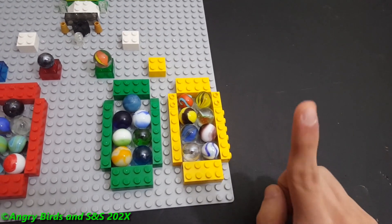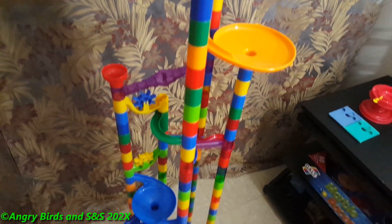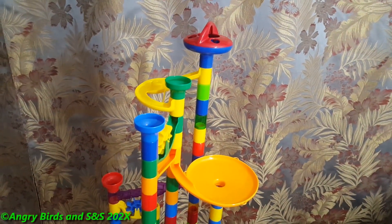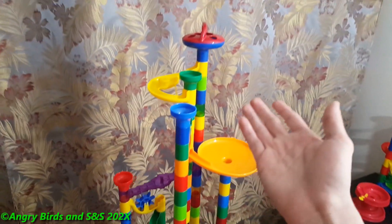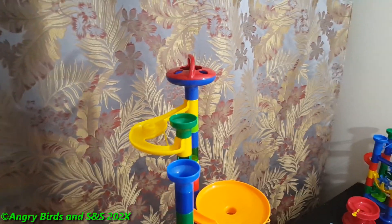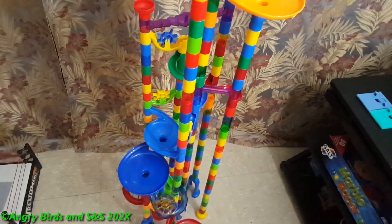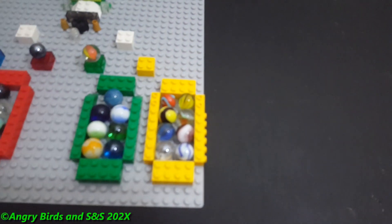Before we begin, Group D will be using a track from Chapter Two Season Six. It's similar to that track but with a couple of modifications — some clear pieces, parts from the Gold Marble Racer set including three flat funnels, the Gold Marble Racer finishing podium, and the Gold Marble Racer starting gate. Otherwise, it's similar to the Chapter Two Season Six track with a couple of upgrades.